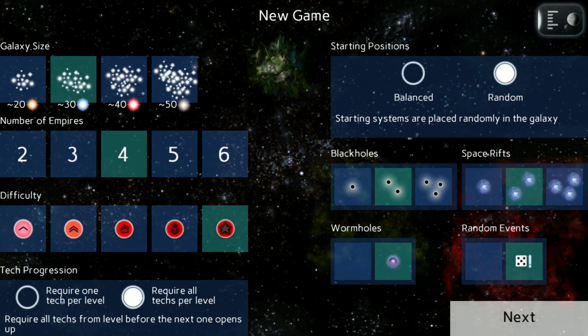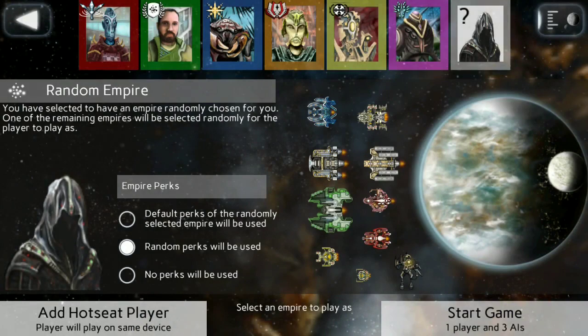This slows down which techs are used for longer in the game and actually makes it a lot more fun. I wanted to increase this to where you could pick whether or not your AI opponents have to follow that same rule, or maybe they'd be able to advance far quicker than you, which would make it way harder.